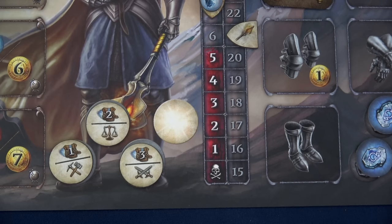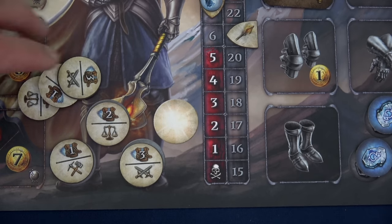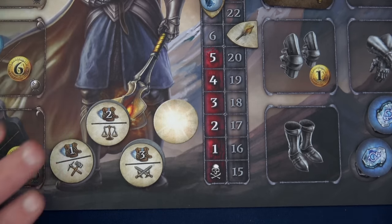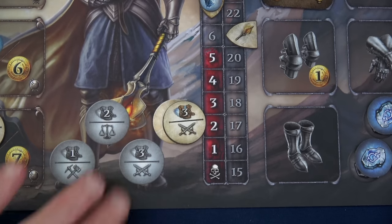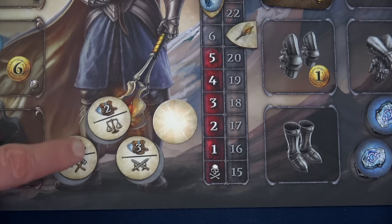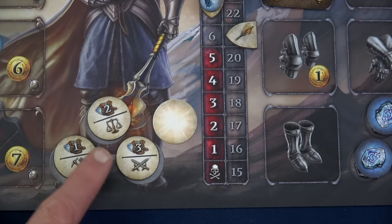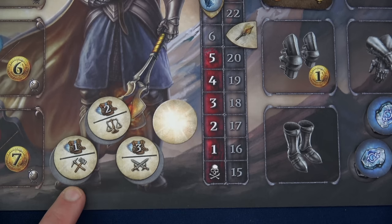If you've played the base game of Euthia before, you know that your actions are all based upon these tokens that you start with. We have six total — two of each of the same tokens — because after we use two we can choose to end the round early and save one, then refill them. Each token can be used for one of two things: movement or certain types of interactions — combat, trade, or some mining actions.